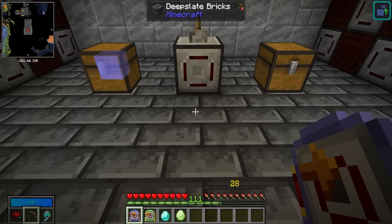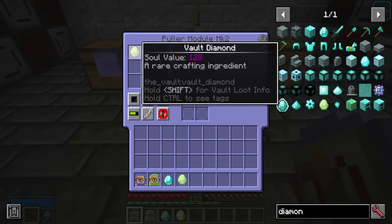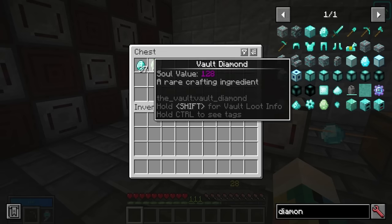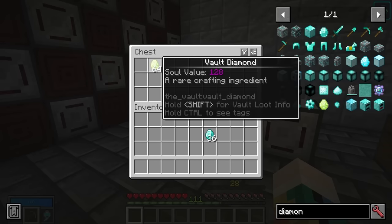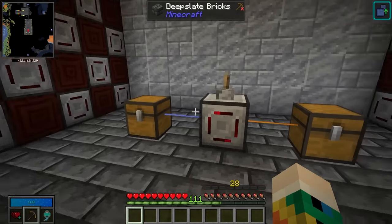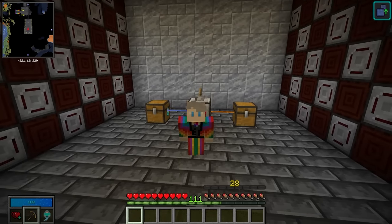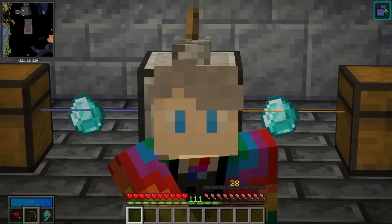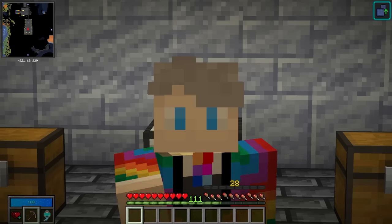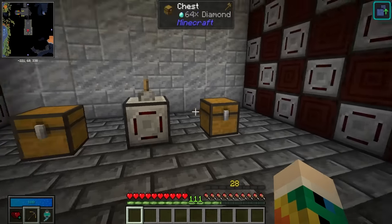If we have diamonds and vault diamonds in this chest but only want the diamonds to go across, we can right click and set the vault diamonds as the blacklist — it's a ghost representation, not the actual item. When the router is on it will only pull diamonds and not vault diamonds. Alternatively you can set a whitelist of just diamonds to do the same thing. Whether you use a blacklist or whitelist comes down to whether you want to exclude items or allow only specific ones. If you have a lot of items to pass through use a blacklist; for one specific item use a whitelist. Blacklist and whitelist issues have caused me more problems than I care to admit.